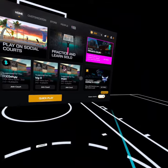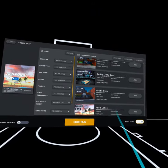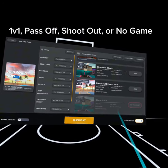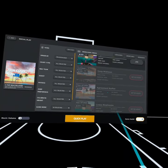Make sure you go on high assist, and then head into Play on Social Courts, and then find lobbies that are either 1v1, pass off, shoot out, or no game. You should find new kids all in there.